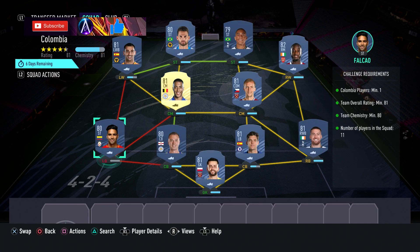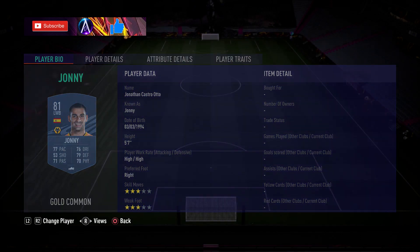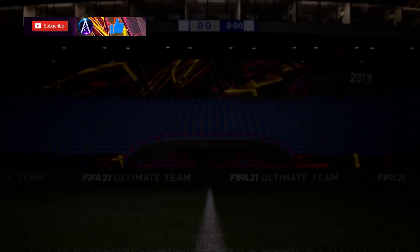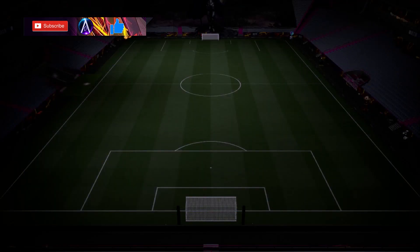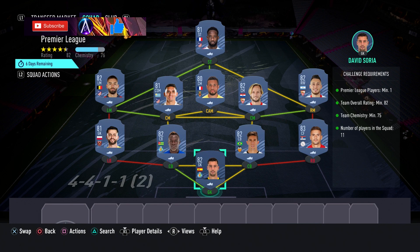Outside of the Colombian requirement, the rest is Premier League. The player names are: Fabianski, Doherty, Marcos Alonso, Jonny Evans, Falcao, Soucek, Tillemans, Pepe, Vinicius, Willian Jose, and Jonny. There you go — that is your Colombian team done.